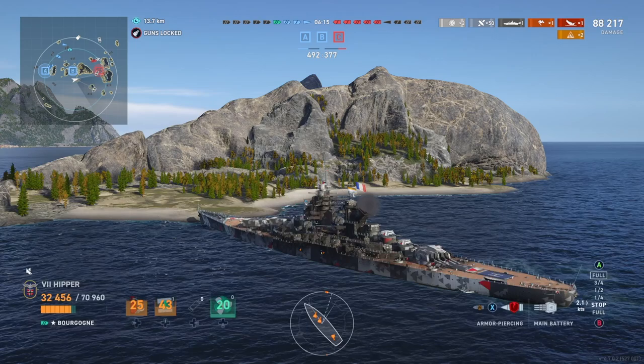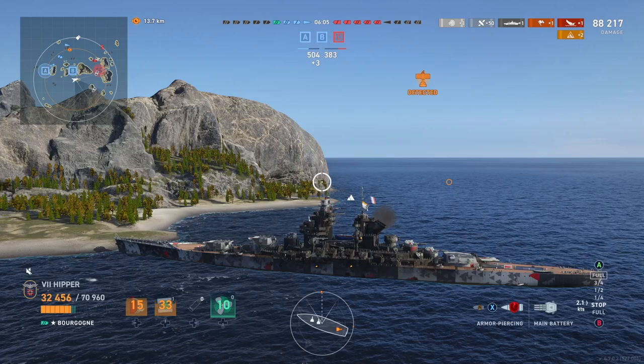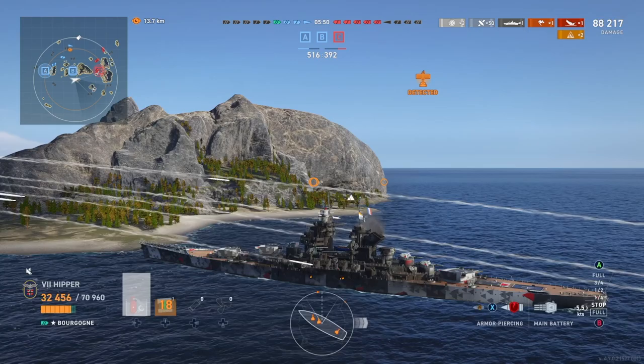We still have our destroyer left. If it's a good destroyer player — which it is in this case — all he has to do is spot. That way we can anticipate every move of the Reds, and it'll be pretty much impossible for them to push through and grab the B cap, which they'll have to do in the next six minutes. Otherwise they won't win, because we're already ahead on points. It's just a matter of waiting, really.